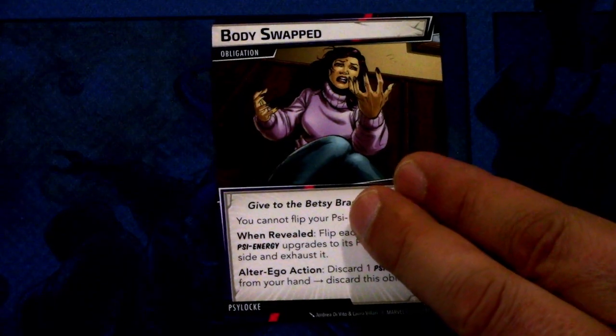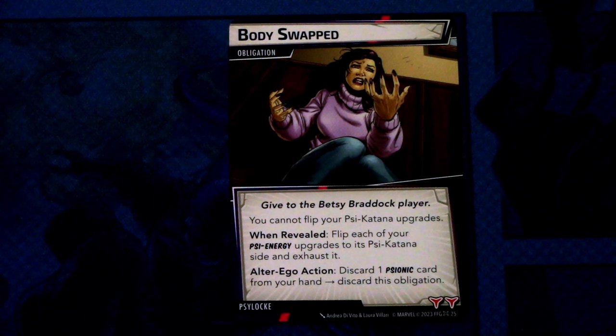Next up we look into the nemesis and the obligation of Psylocke. First off we have the obligation: Body Swapped. Give to Betsy's brother player. You cannot flip your Psy energy upgrades. When revealed: flip each of your Psy energy upgrades to its Psy knife side, and exhaust it. Alter ego action: discard one psionic card from your hand to discard this obligation. And this has two boost icons.